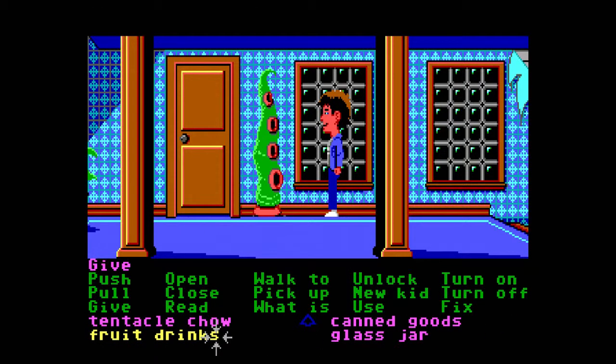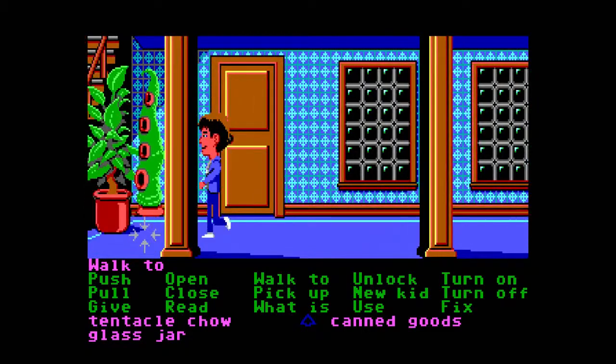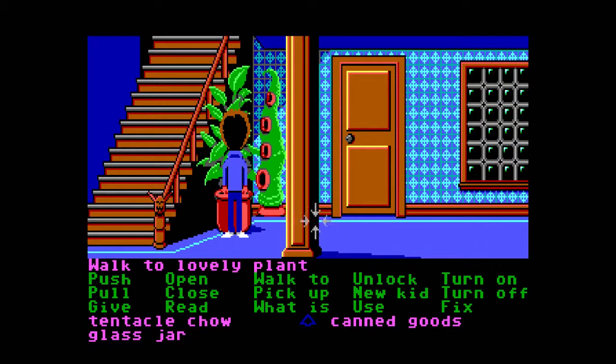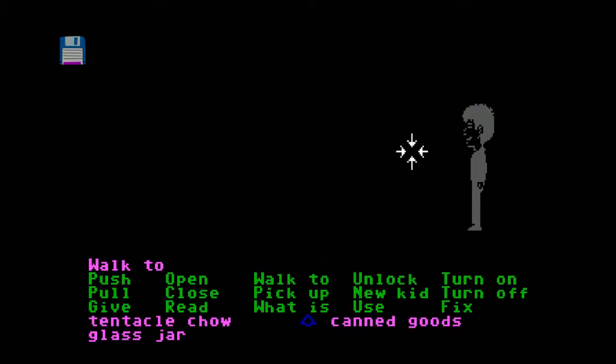Green tentacle — here you go mate, I've got some fruit drinks for you. Want a fruit drink? Thanks! Can we get past him now? We can — lovely! Let's open this door. Who lives in here now? Another room in darkness.